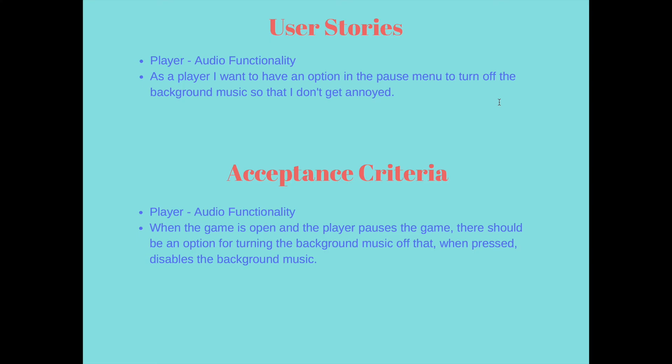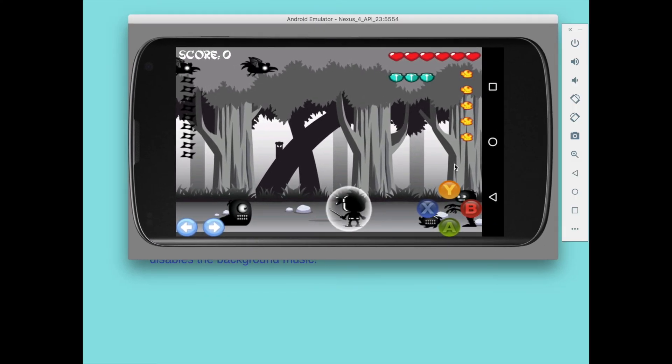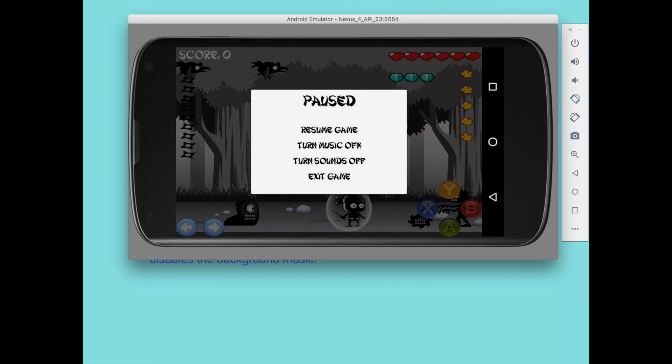For the next user story, I have: as a player, I want to have an option in the pause menu to turn off the background music so that I don't get annoyed. The acceptance criteria is when the game is open and the player pauses the game, there should be an option for turning the background music off, and when pressed, it disables the background music. Here I turn it off, and just for good measure, turned it back on.